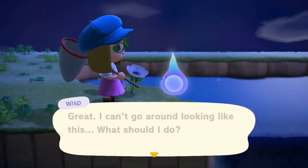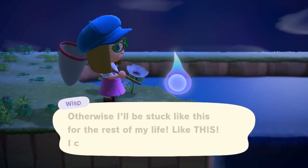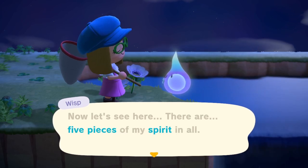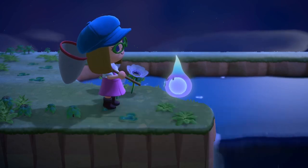At the end, the Wisp gives you two choices: something you don't have, or something expensive. You can decide between the two. At the beginning of the game when you don't have a lot of stuff, I think you should ask for the expensive option — you can even sell it if you don't like it.